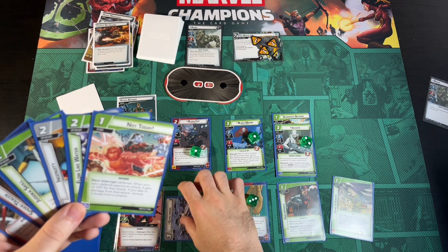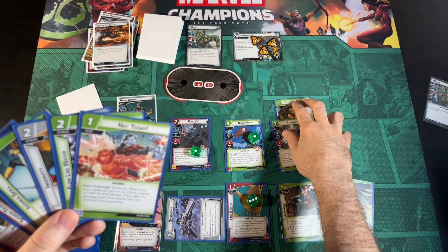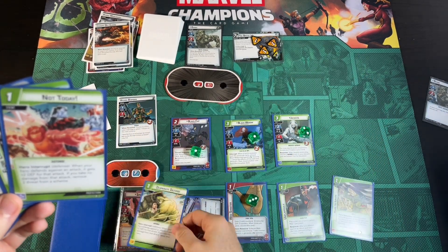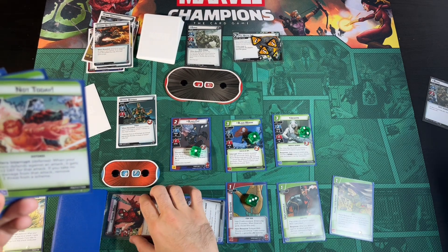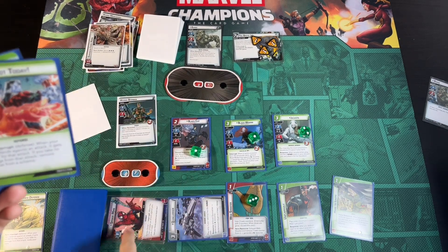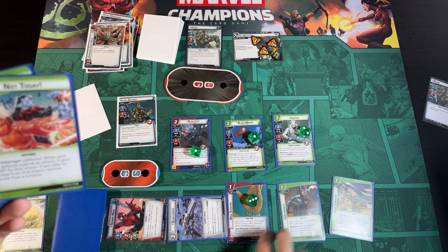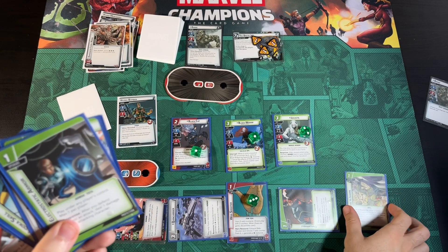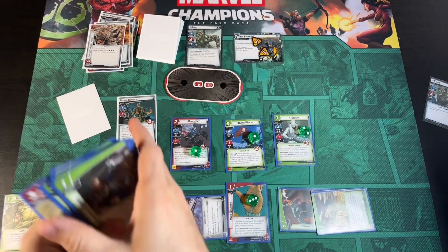We exhaust the Coin Carrier and use the Desperate Defense attached to Jocasta. We have five defense for this attack. He's attacking for five and we defend all that. We took no damage so we draw a card into Electrostatic Armor, and exhaust Hard to Ignore to keep the scheme down. We have lots of cards.